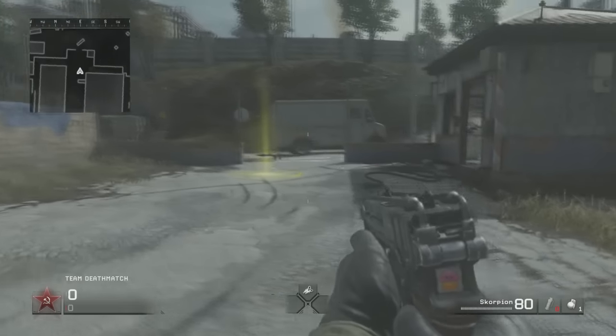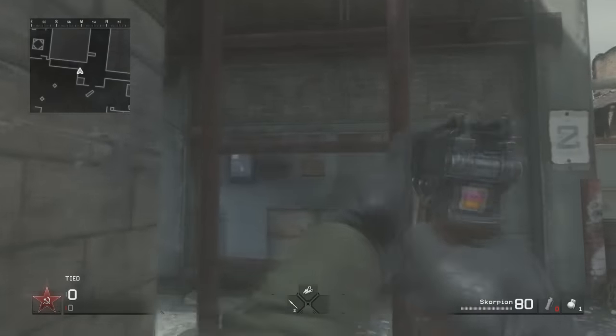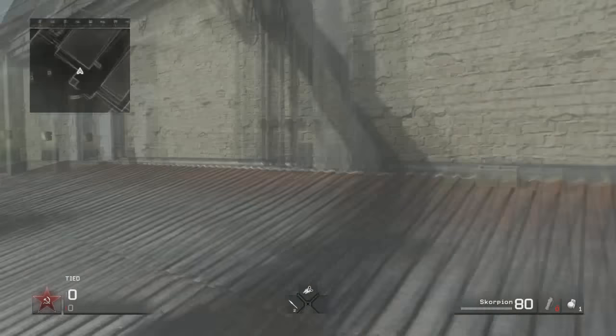The next on top of the map glitch can actually be found over in this area. You want to pick up this rocket launcher, go up this ladder, and then head into this room. You want to jump on top of this filing cabinet.